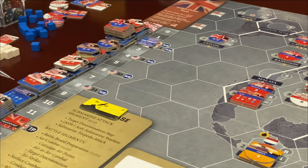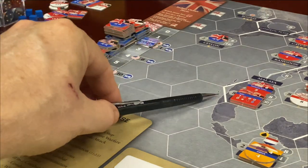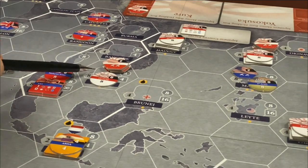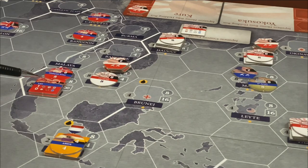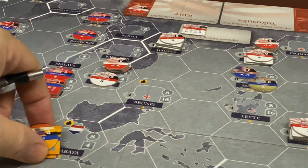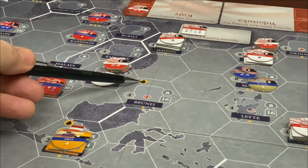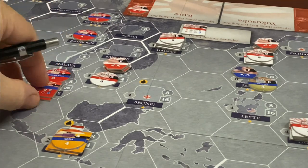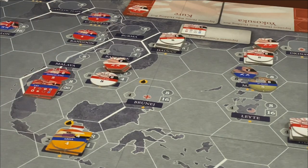We have all of the units set up on their entry track according to the turn of entry. On the map itself, we have Singapore, and here we have Saigon with lots of air units. Singapore has the Prince of Wales and the Repulse and that group of naval units, as well as a big land unit. Some land units back in India for the British Commonwealth. We have the Dutch over here in Surabaya. Notice that Surabaya, Brunei, and Singapore are the three oil hexes from which all of Japan's oil comes from for the whole campaign.